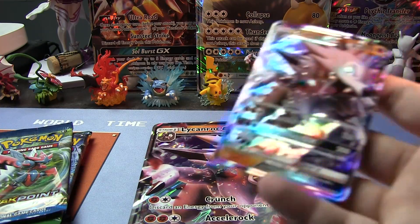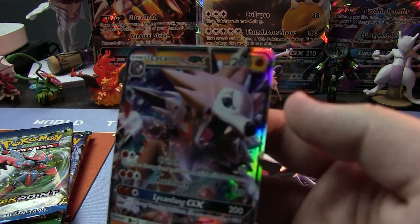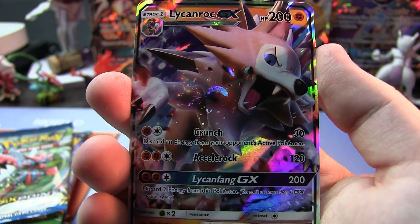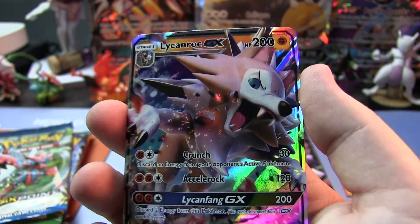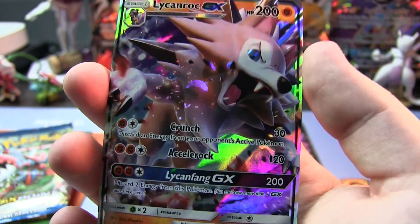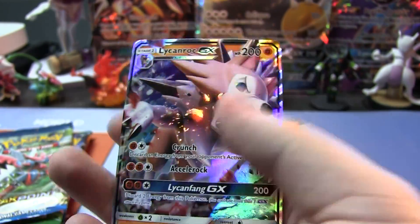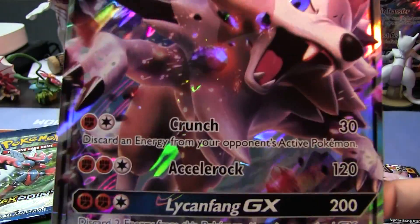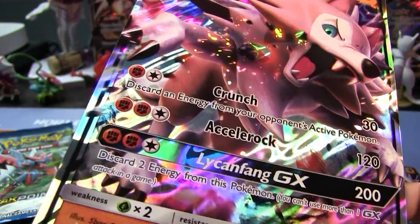Now that we have everything unboxed, here's the promo card. This is the main reason for buying the Lycanroc box — this is Sun and Moon promo 14. There he is, Lycanroc. Not in the main set, but there is a Rock Ruff too. This is the exclusive promo. Love these GX cards, the art is very, very nice. And of course, with the promo, you get the jumbo promo, so you can see more detail, more rainbow.